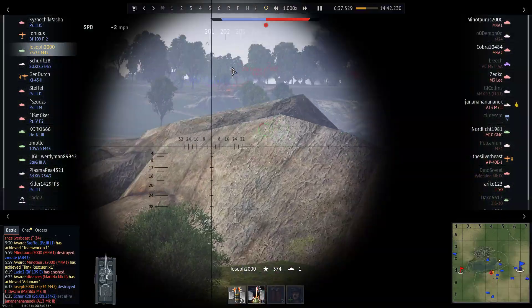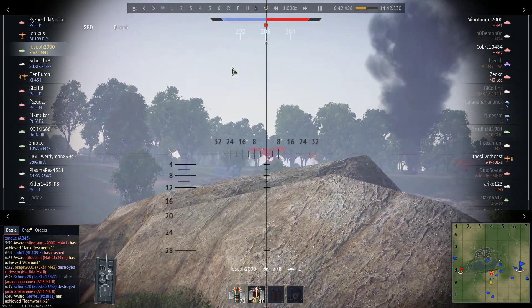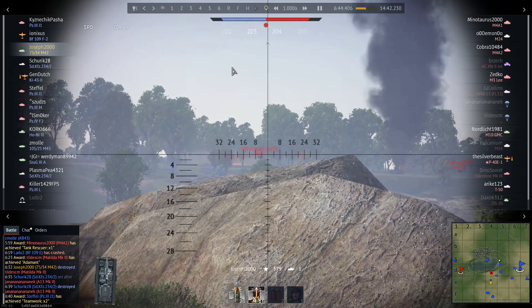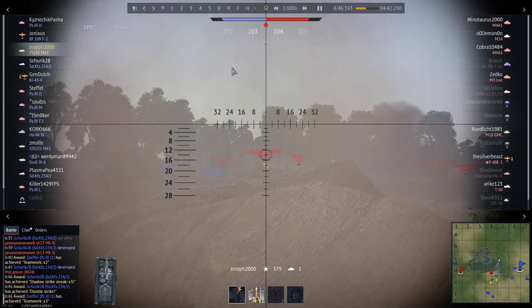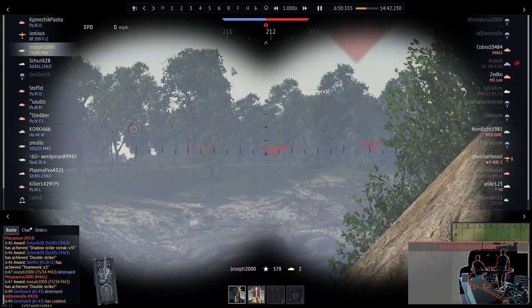I spot a Sherman and press the 1 key for AP, because it's better for dealing with the sides of Shermans — the heat would do damage but when you've got an AP round there's no point wasting heat. Second kill.